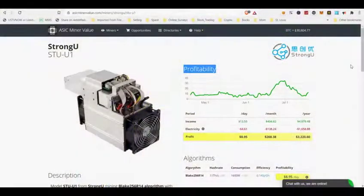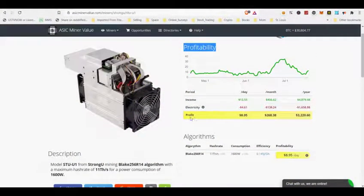Currently, the only mineable coin is Decred DCR cryptocurrency. The initial Strongoo STU-U1, also known as Miner U1, was released in October 2018. It was followed by the STU-U1 Plus at 12.8 TH/s and then the July 2019 release of the STU-U1 Plus Plus at 52 TH/s at 2200 watts.